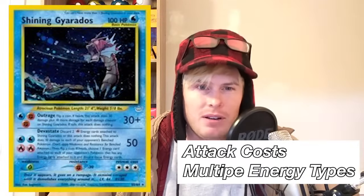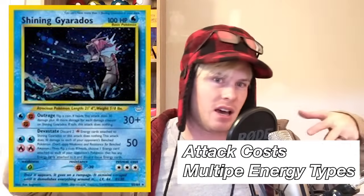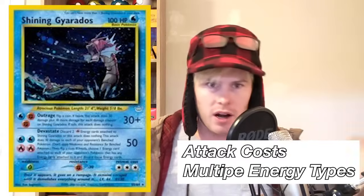The other mechanic change with these shining cards is you could only have one per deck — ordinarily you get four cards of the same name. They also inhabited multiple energy types, so attacks might cost lightning and fire, or fire and water. Notable shining cards include Charizard, Gyarados, Magikarp, and Mewtwo.